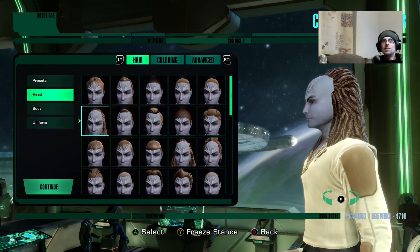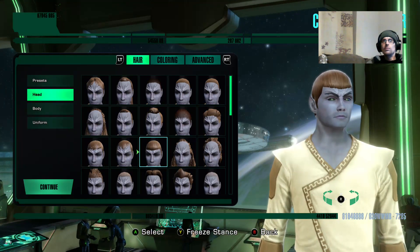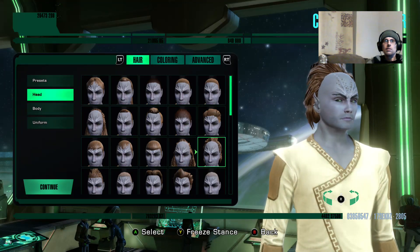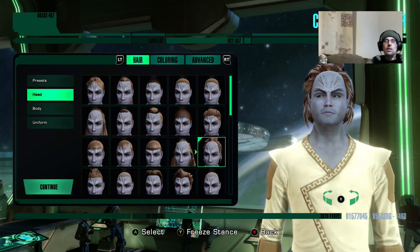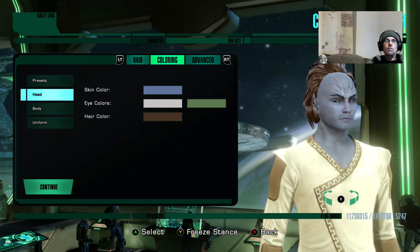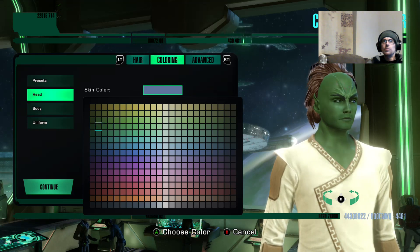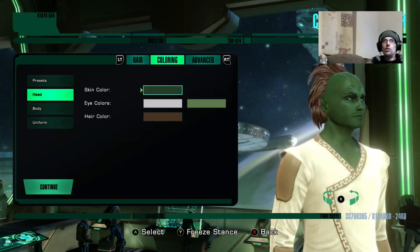That's just very Klingon, isn't it? Let's go for that weird bird's nest hairstyle. We want the skin color that is slightly more... like green. Maybe almost like a dark green - I like a kind of dark green, that seems like a good idea. The eye color is going to be... can we go any deeper into the color options? Let's have purple.